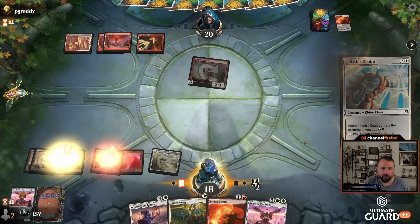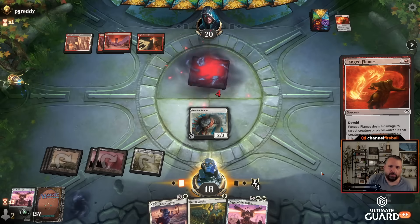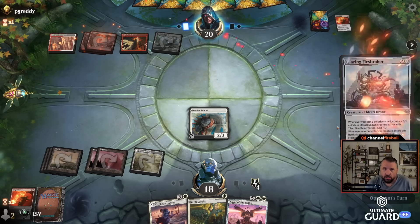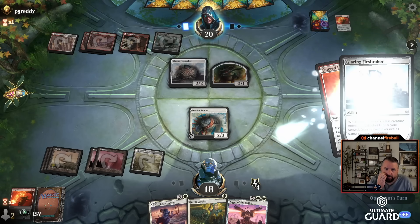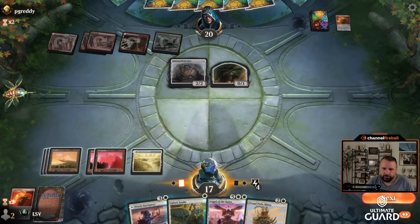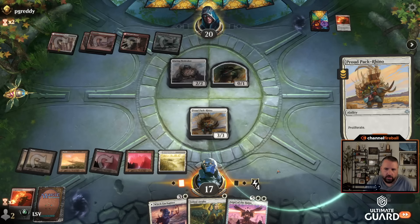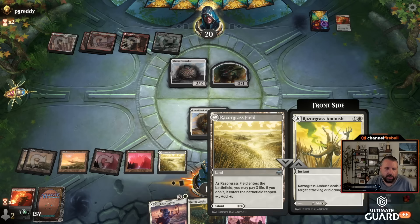Let's play this as a land. Play Solstice Zealot — nug the Raptor; they didn't do anything last turn. Feels like they're probably going to kill my Solstice Zealot. Nesting Grounds to move counters around, into Glaring — are they like an Eldrazi deck? Fang Flames makes a token — sure. Proud Pack Rhino, and I think I'm going to proliferate and give myself another energy because casting Jolted Awake and getting this Angel back sounds pretty good.